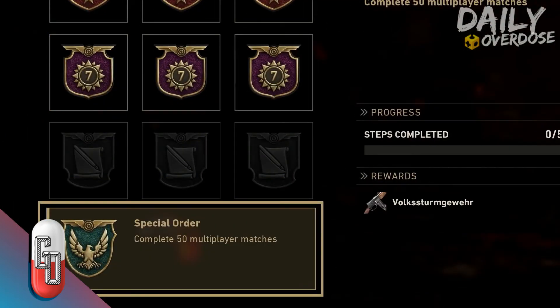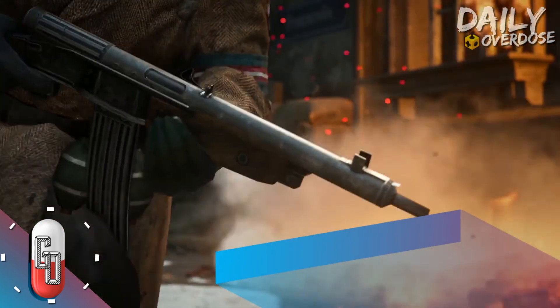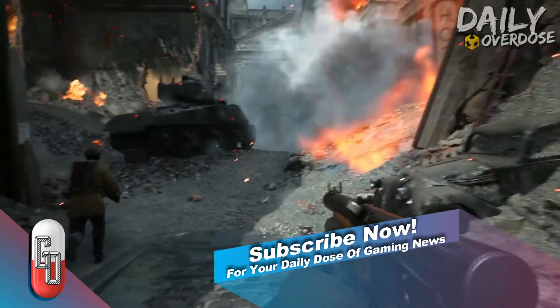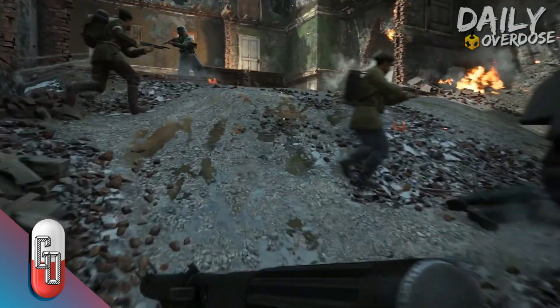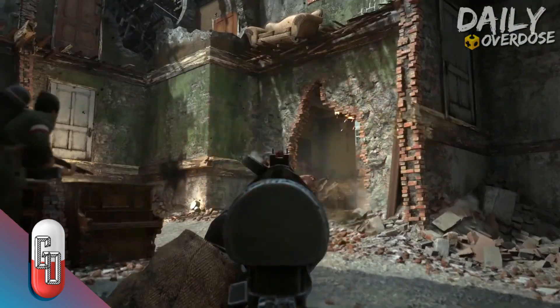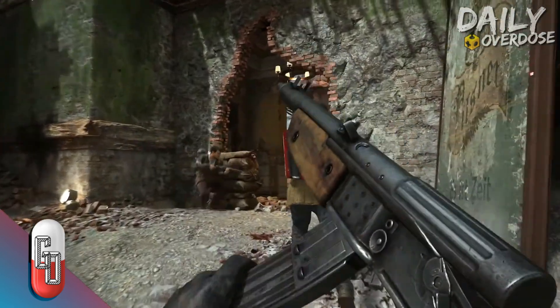Those who log in weekly will be handed a free Resistance supply drop. Call of Duty: World War 2 players should visit Captain Butcher at headquarters to grab their present. The Resistance DLC for Call of Duty: World War 2 will release on January 30th for PlayStation 4, and one month later for PC and Xbox One.